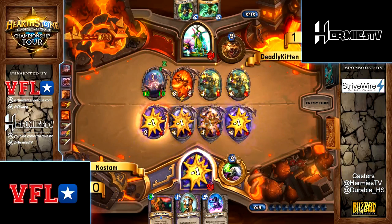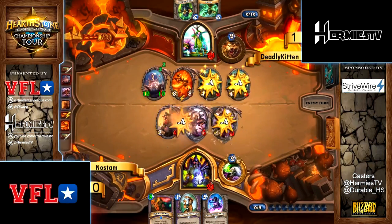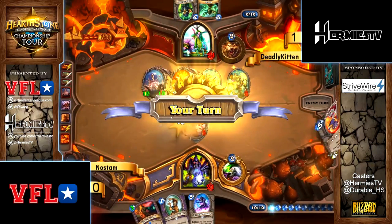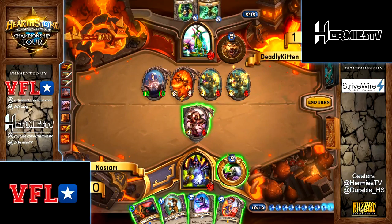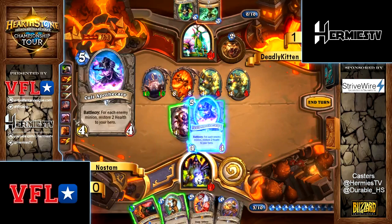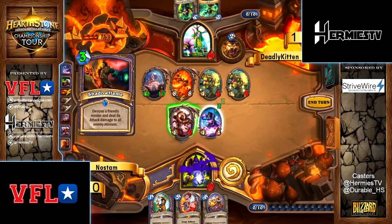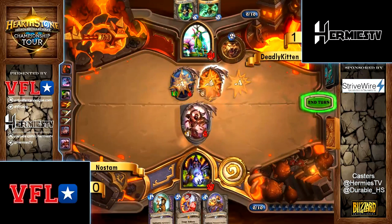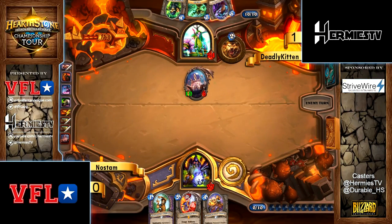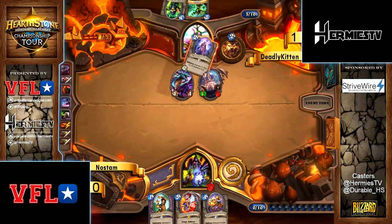If Rag goes face, you could immediately go back to self. Kill Bran — ow, that hurts. C'thun is big, but Rag is better for sustained damage. You can wait till next turn and do efficient trading with a 4/5, or take out the Claxi and attack face. Rag just has more potential damage over time — it only takes three turns to kill you with C'thun.